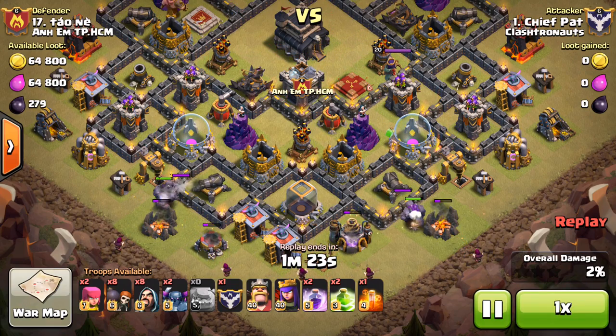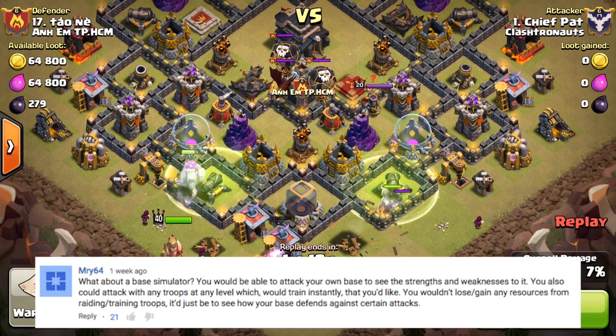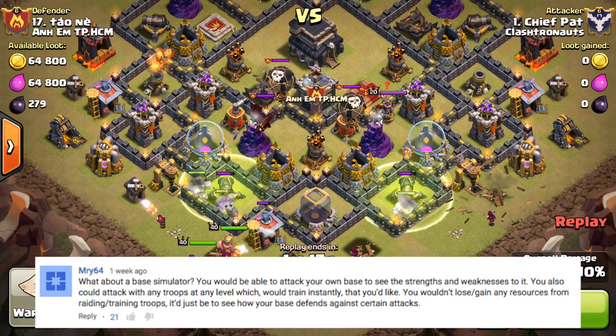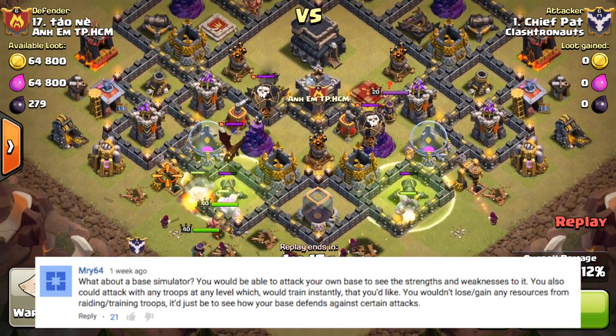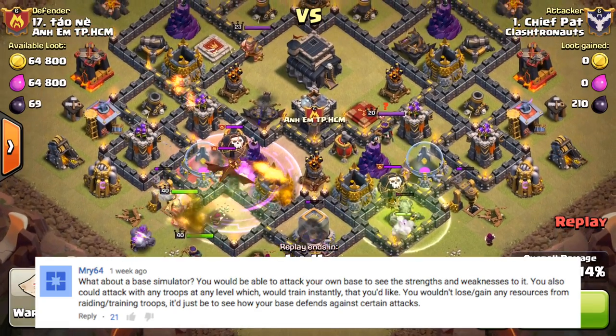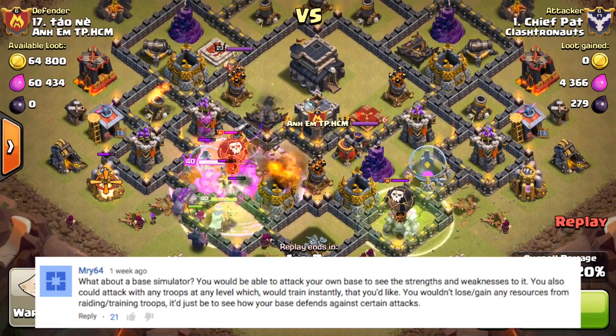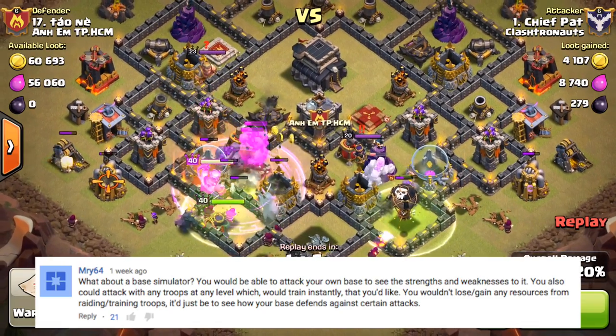This is from MRY64 on YouTube, who asked: what about a base simulator? You would be able to attack your own base to see its strengths and weaknesses. You could also attack with any troops at any level, which you could train instantly. You wouldn't lose or gain any resources — it'd just be to see how your base defends against certain attacks.